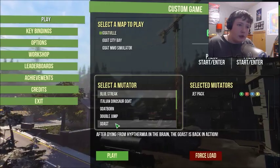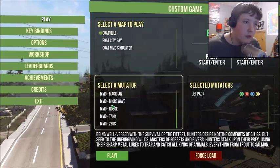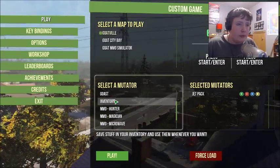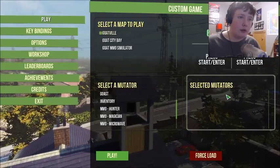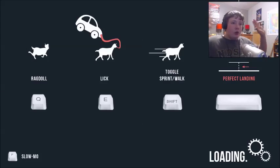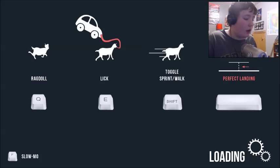Double jump, ghost... there's an inventory, maybe we'll do that. Actually, I'm going to go with jetpack. Wait, what did it say to use? I don't even care, we're going for it! The ragdoll would be Q, so the controls must be the WASD keys, just like normal.